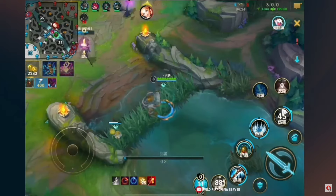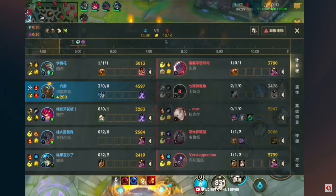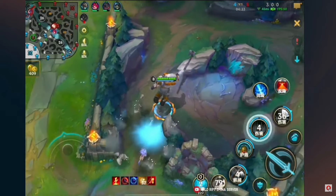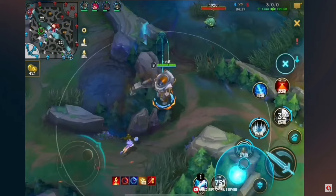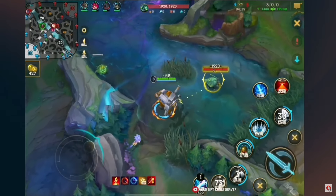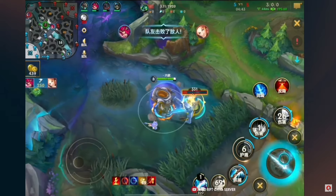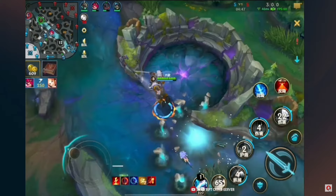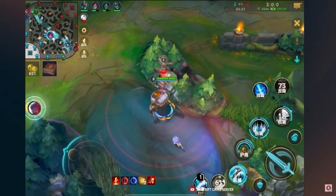This Kha'Zix certainly didn't have fun, because he got treated for once like Kha'Zix treats other players - just one-tapping them while they're walking into a brush. And it doesn't even get easier, because Nautilus' jungle clear accelerates so much by getting more AP. Once he gets enough AP, he hits a point where he just constantly one-shots you. It's similar to Kha'Zix, but not as mobile.